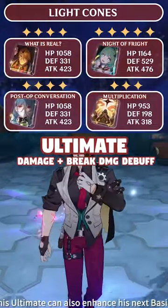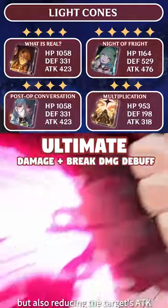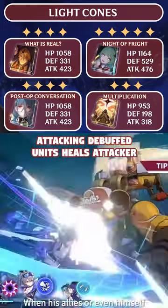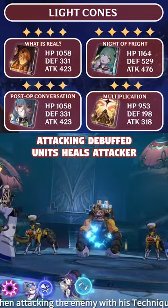His best light cone is going to be What Is Real, which increases break effect. Gallagher's heals only scale with break effect up to 150% and outgoing healing, so keep this in mind. The next best option is Night of Fright, and then Post Op for the increased energy regen. Multiplication can be taken for additional advance forward.